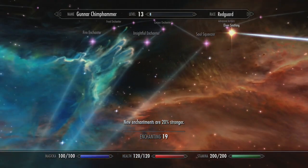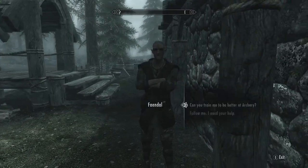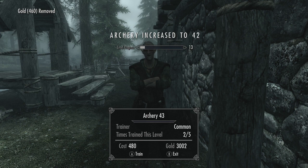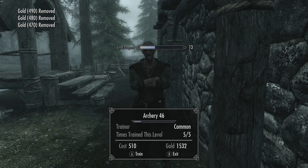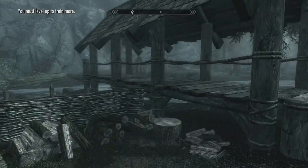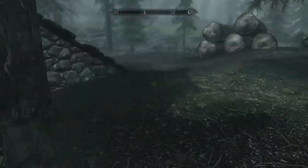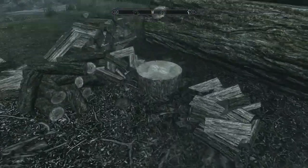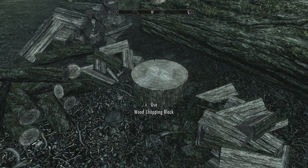We've got elven smithing — let's train. One, two, three... we're at halfway now. She's at 46 — we want to get up to 50 with this guy, and then we can hand in our sword once we get an elven sword. Then we'll unlock Aela the Huntress as a master trainer, who can take us up to — I'm not sure, I can't remember if it's 75 or 90.